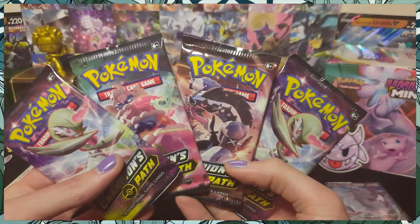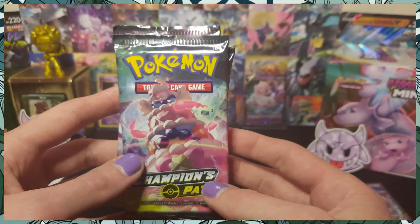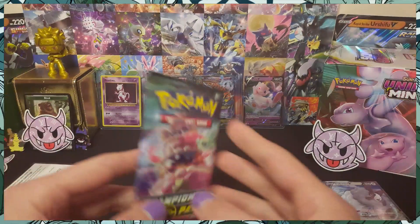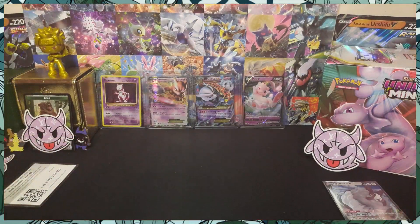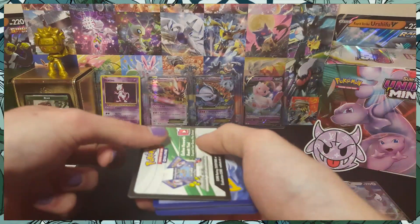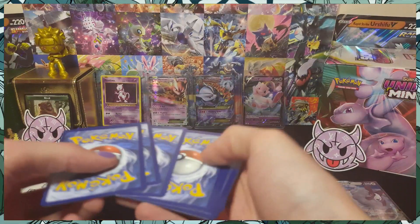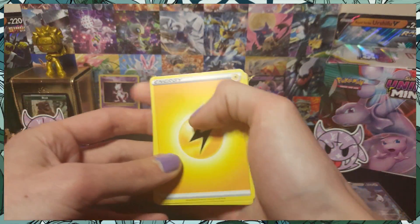Four packs, all different arts. Now, yes I did say you can get a Charizard, but I also want the V Max Alcremie — big cakey boy. It is a psychic type so I might even play it if I pull it tonight. Should I start with this pack? Yeah, let's go! Oh god, guys, wish me luck — I haven't pulled a V Max on my channel yet, and if tonight's gonna be any night, let me pull a Charizard for you guys.